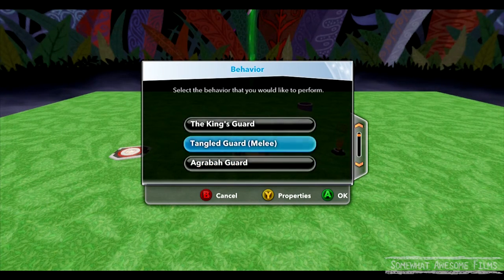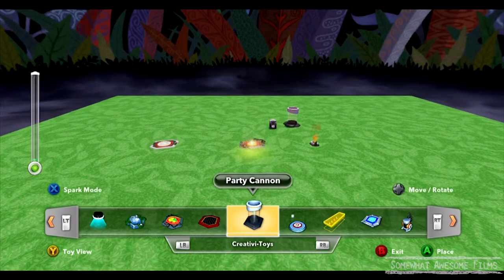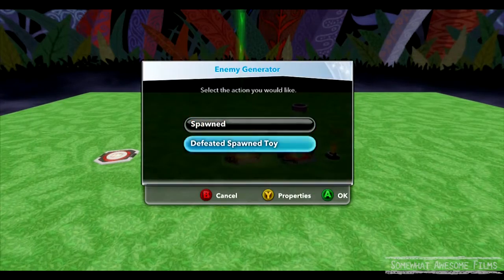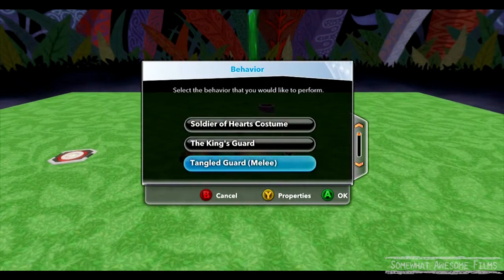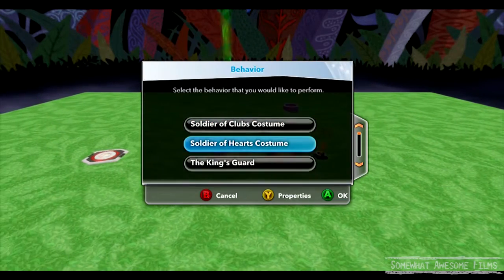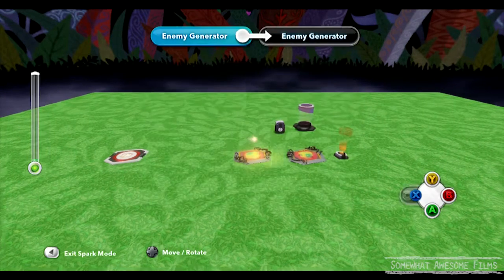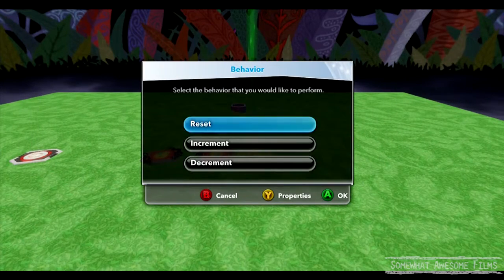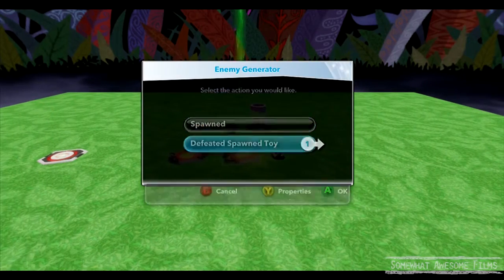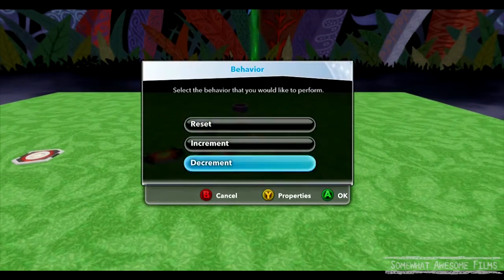Or we could just jump on the button three times. Let's go a little beyond basic. We'll drop down another enemy generator. We'll put that here. So when we defeat one enemy, we're going to hook it up to the other one and say spawn another person. And then when we defeat an enemy on this one, we'll spawn another one on this one. But let's get to the counter. When we defeat an enemy, we're going to add one to the counter — increment. And now when this one defeats an enemy, that will be another increment. So when we defeat three enemies in total, we'll get our fireworks.